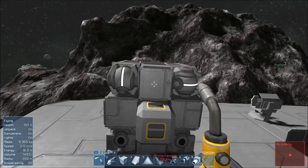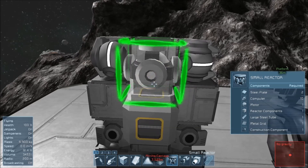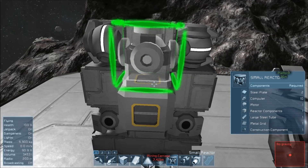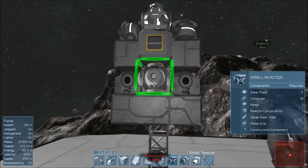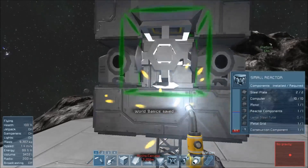We're actually going to build a couple more of the reactors because the small reactors are a little iffy. The thing to note is that I have to take this little window and face it into the conveyor. So I have to have it faced like that, and now on this side right here I'm going to have to do the same thing — rotate this block around until they face into the conveyor.